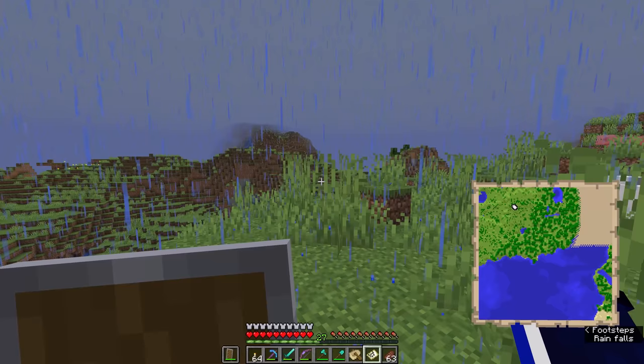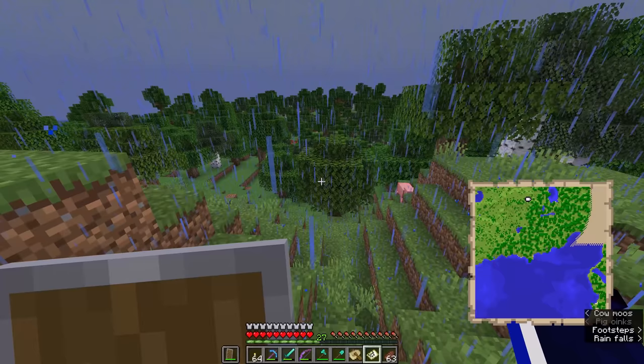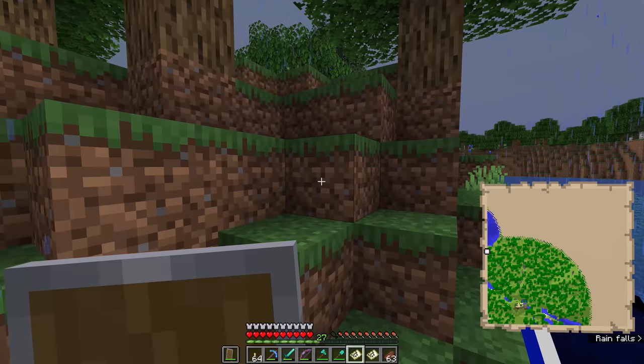It also means I get to see more of the landscape, and there are some really impressive hills over in that direction we'll have to explore. Moving back this way it's largely forests, and back here it meets the ocean again. We'll do the same with the other map to explore a little further north and east, then fill out the maps and head to bed to get rid of this rain.